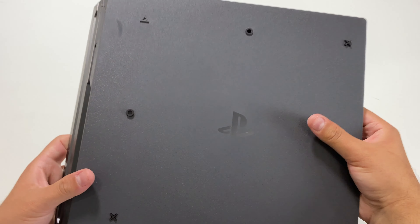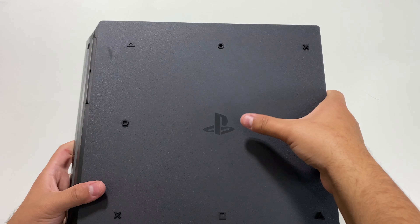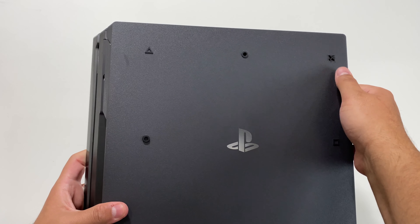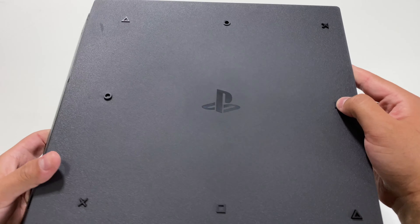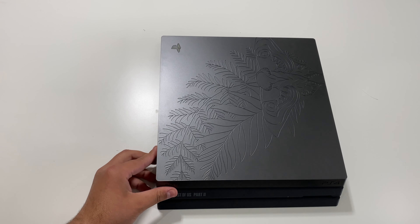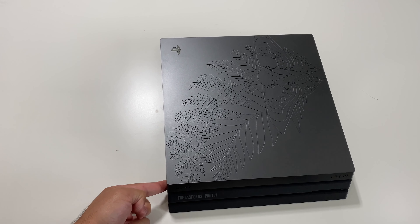Let's go ahead and take a look at the bottom. We have a PlayStation symbol right there, and we also have the triangle, circle, X, and square rubberized finish — it will reduce vibration so it wouldn't be sliding around easily.